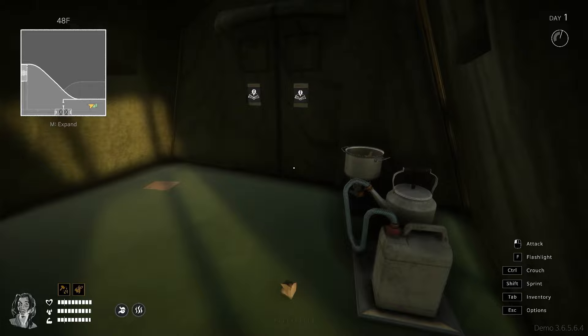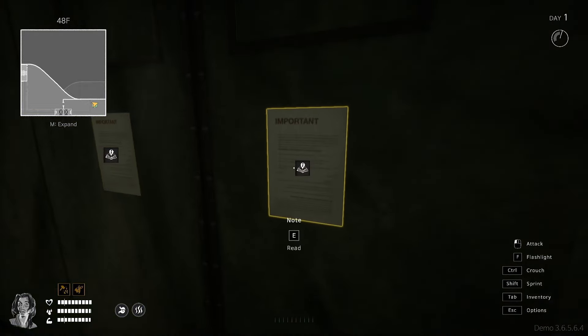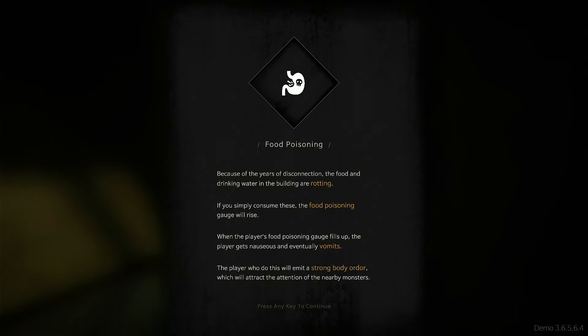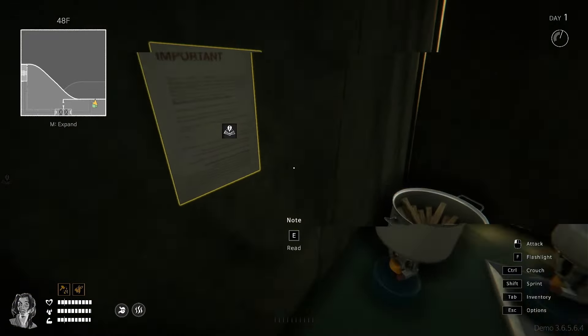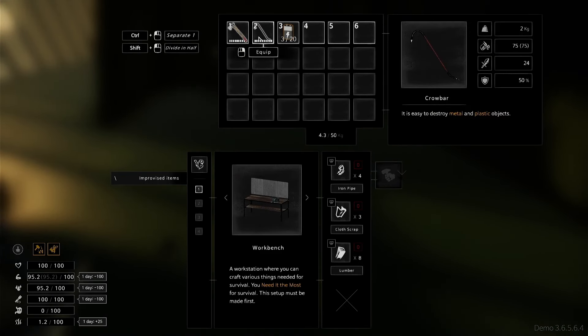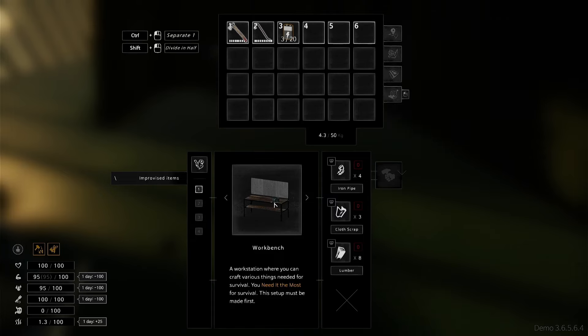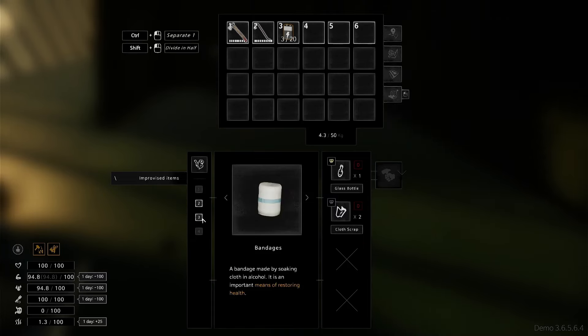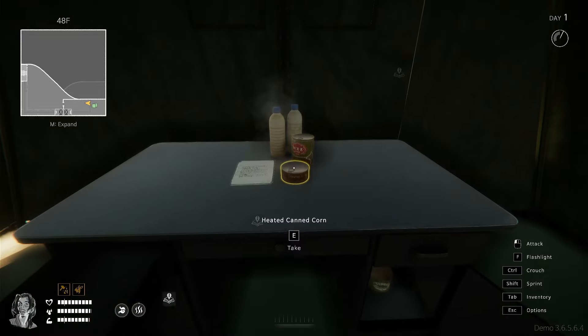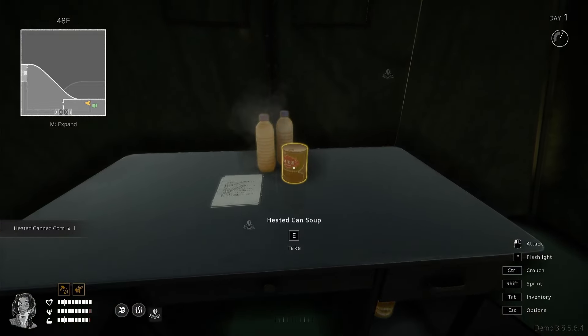We're gonna check out the demo and see what we think. If you guys want to see the actual full version of the game, we'll go get it. There are little things you can read around here — food poisoning, stamina. Here's the crafting menu. We start off with an axe, a crowbar, and a battery. We can craft a workbench, bandages, a molotov, and a stink bottle — a mixture made by blending several odious things. The underground monsters called Sniffers show a strong interest in it.